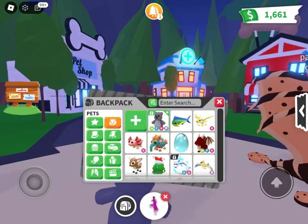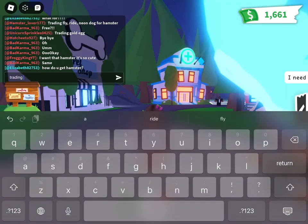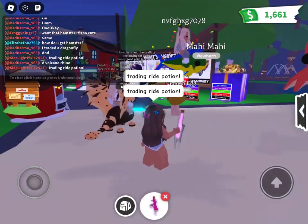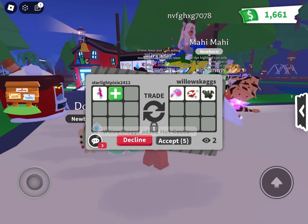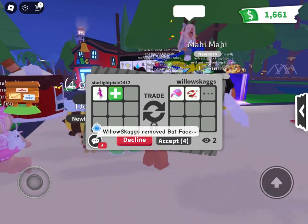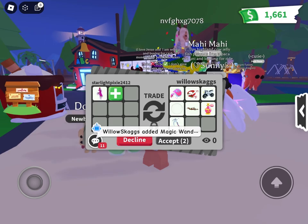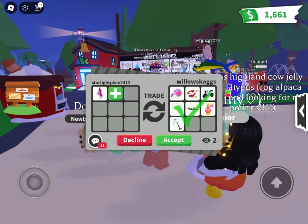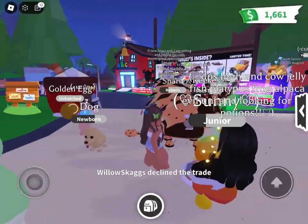I sped this part up a lot because it took a while to get my first trade. I'm basically just going to say 'trading ride potion' and wait. Willow Stagg sent me a trade request — it's basically a dinosaur with a bunch of vehicles. Not great, not a great start. I didn't end up accepting this one because it is really underpaying. The perfume thing looks cute, but it's just really underpaying.